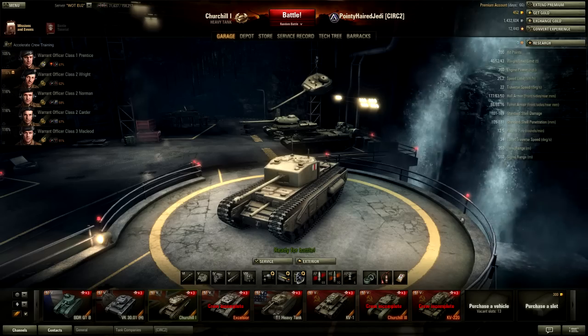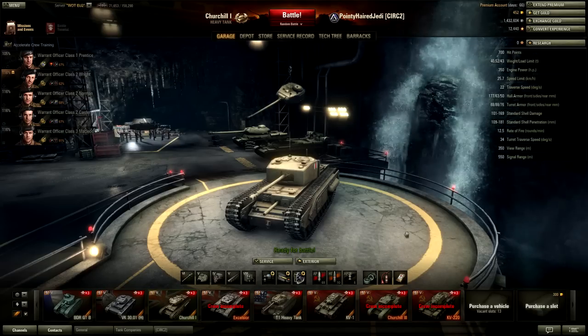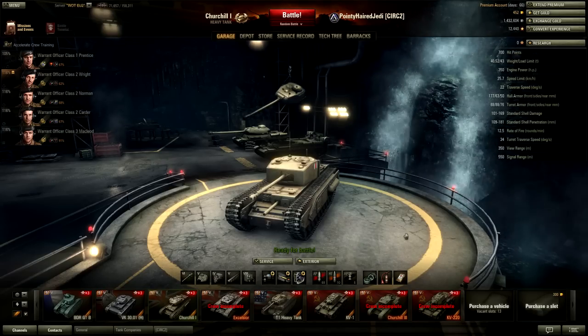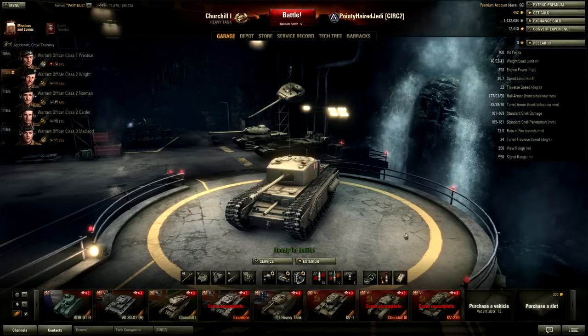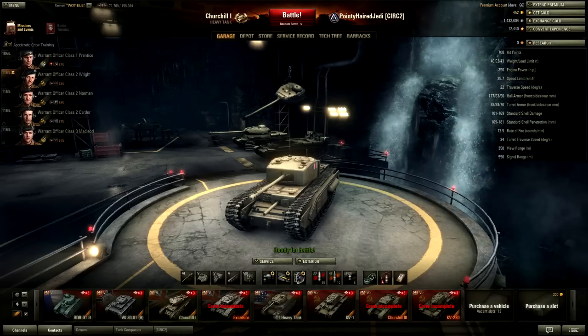The Churchill 1 is fairly slow and not terribly well armoured, but it's got a very nice gun. It's more of a sit-back-and-hit-them-from-a-distance tank. In the right hands it can be very capable in a more close-up match, but it's not quite as capable of being up in people's faces as the KV-1 and the T1 Heavy.